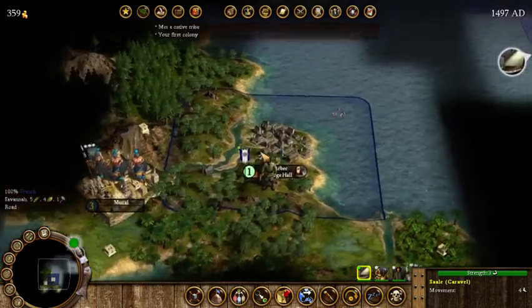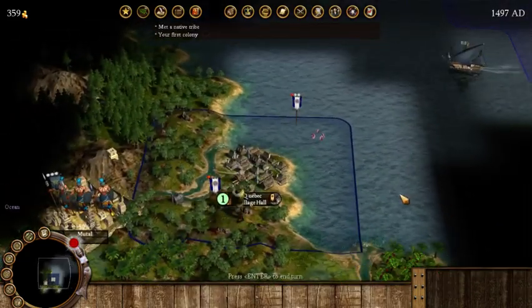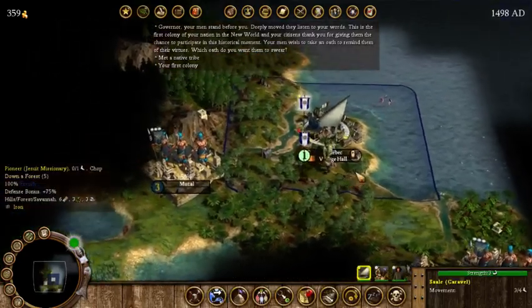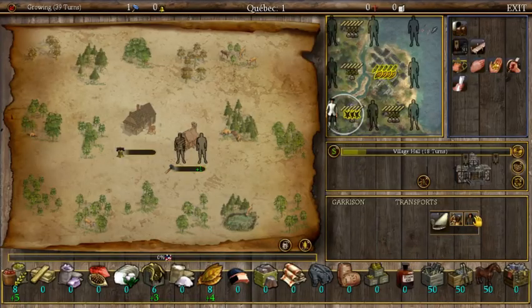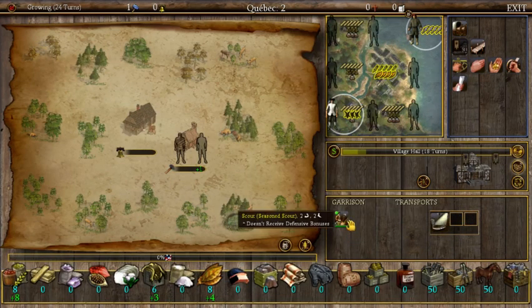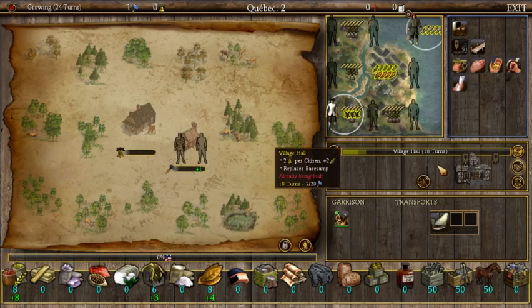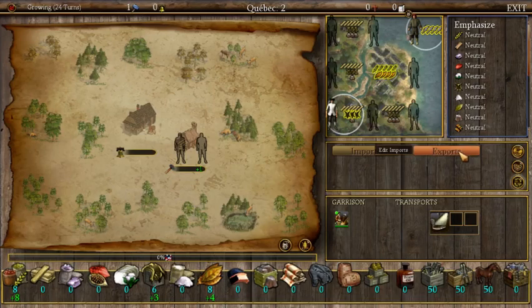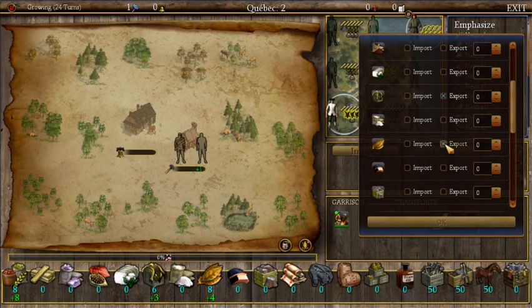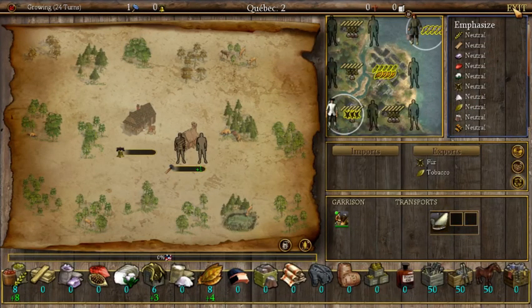Let's get our ship to sail back to Quebec, end our turn, and head in. We have our fisherman working on the clams, and our scout is going to scout around to see what the lay of the land is. We are producing coats and tobacco, so we're going to export those. We need fur and tobacco and sell as many of those as possible.